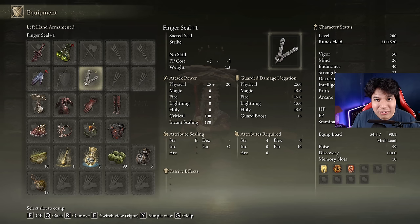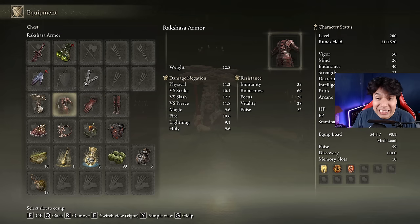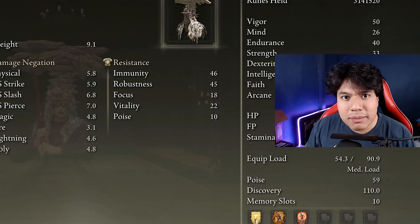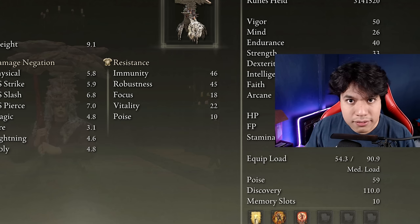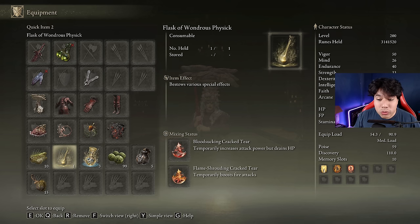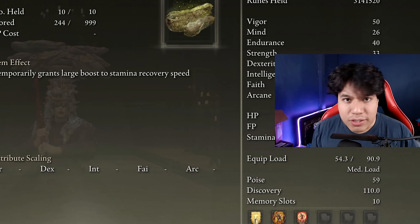We need the Blasphemous Blade at plus 10 and anything we have available to cast our main buffs. We also need the deadly poison perfume bottle — it doesn't need to be upgraded. We are going to be using the Rakshasa's armor set, and for the helmet we are going to use the Mushroom Crown. This helmet increases our damage by 10% every time we apply poison on our target or ourselves. The best talismans are the Shard of Alexander, the Kindred of Rot's Exultation, the Fire Scorpion Charm and the Talisman of the Dread. In our Flask of Wondrous Physick we are going to use the Bloodsucking Crack Tear and the Flame-Shrouding Crack Tear. This weapon consumes a decent amount of stamina so be sure to craft some Pickled Turtle Necks to boost your stamina regeneration speed.